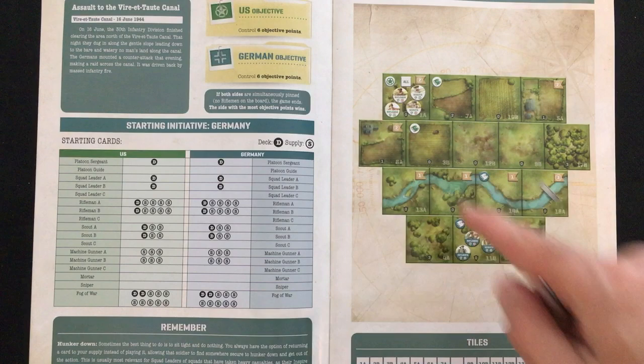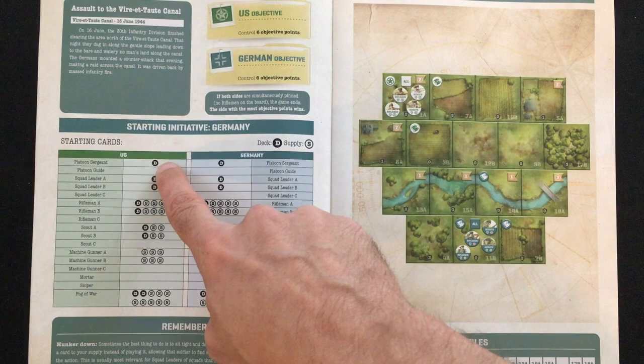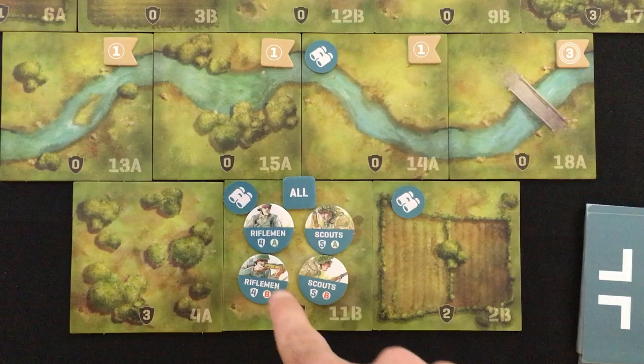The scenario book tells you how to set up the map, which units are where, which tiles have scouted and control tokens on them, and what places are worth how many victory points. It'll also tell you how to set up each deck — the dark Ds mean it's already in the deck, and the lighter Ss mean it's in the supply that you can add to your deck later. And finally, you've got the objective. The US and the Germans have the same objective in this one: to be the first to get six objective points.